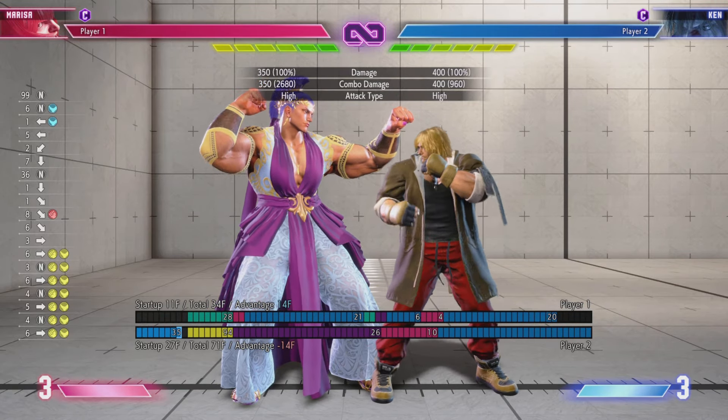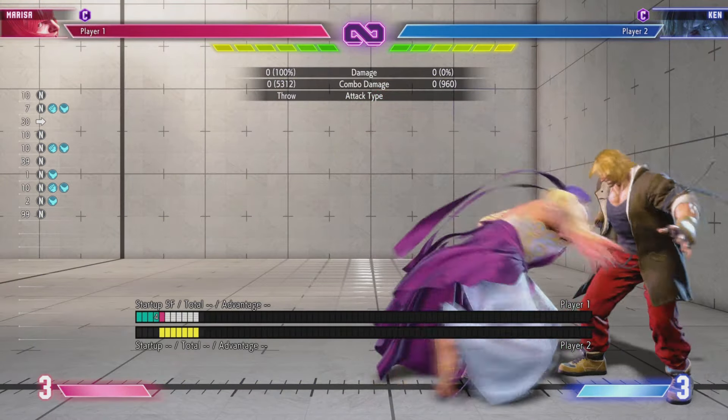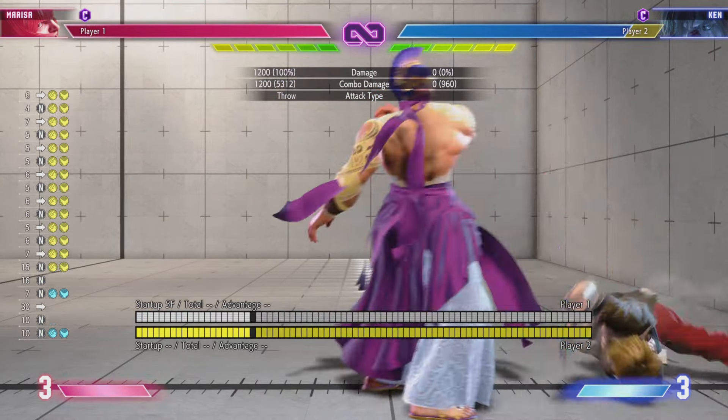Number two, I'm going to be looking at our throw Oki. So you're probably aware that if we do drive rush stand heavy punch, we're hitting on the second active frame and we're plus two, which is awesome. However, midscreen doesn't work. So the question is, is there another way to get into this same situation? Turns out there is.